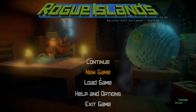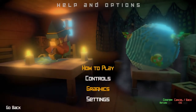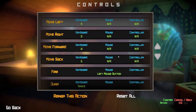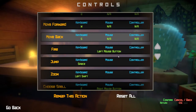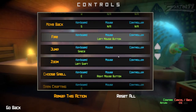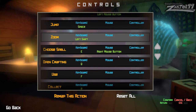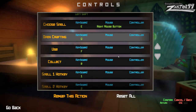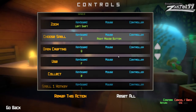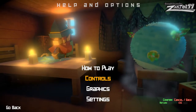Welcome back, everybody. Welcome to Rogue Islands. We're going to go ahead and get things started here. Controls — just taking a quick look: W-A-S-D to move, left mouse button to fire, space to jump, left shift to zoom, E to choose a spell, Q to open crafting, F to use, R to collect, and then we have our hotkeys. Pretty standard kind of controls here.